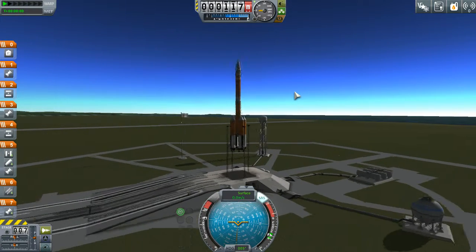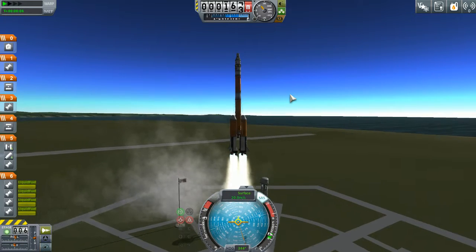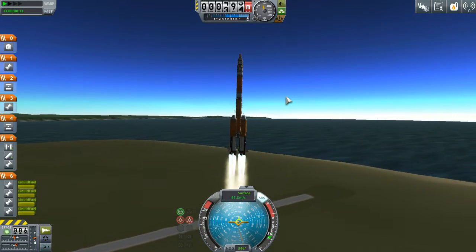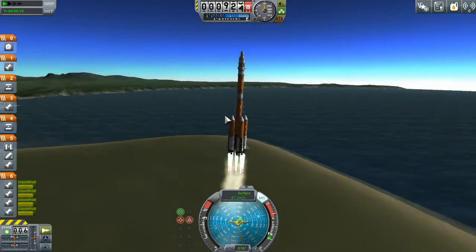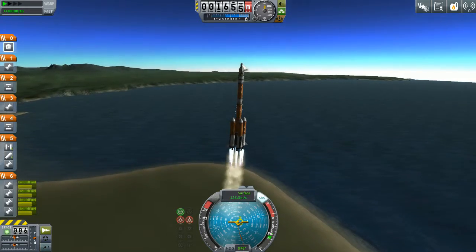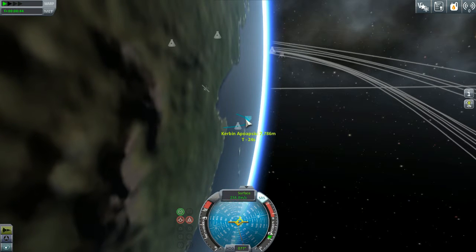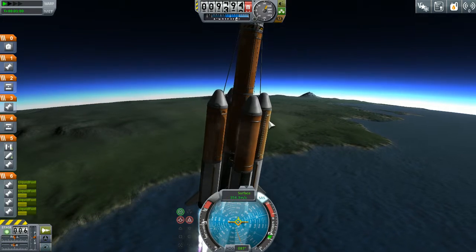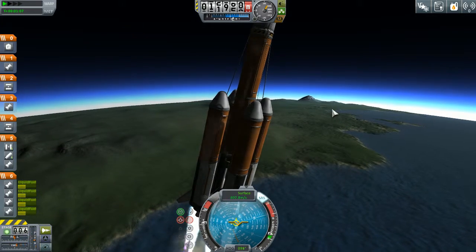I'm going to throttle up - don't know how much this actually needs but I guess we'll find out. I have the stages set so that these engines will fire before these drop off; that'll just bring us more or less up to speed. And in three, two, one - there we go! SAS on, make sure you keep it on, and we're just going to tip over just a little bit. Don't want this to go too much - there's a lot of vibration here. We'll throttle down to avoid too much atmospheric drag.